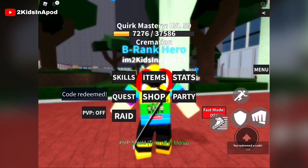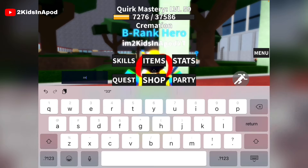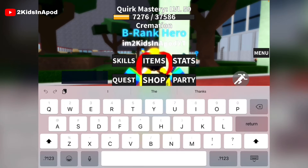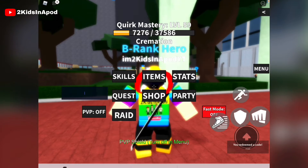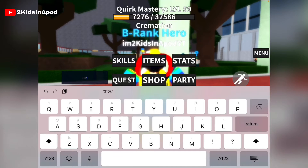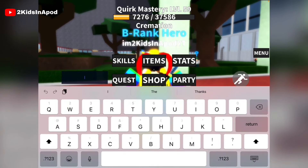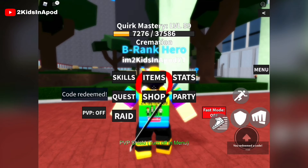Next code is 'a330k' with small letters 'likes' — and there we go. Next code is '320k' small letter 'k' then 'day' — there we go. Next is 'a310k' small letter 'k' and letters 'likes' — that was amazing. Next one is small letters 'big300k' — just like that.